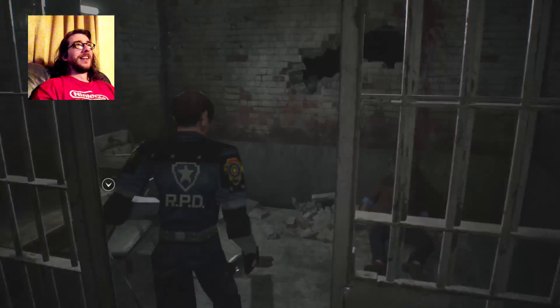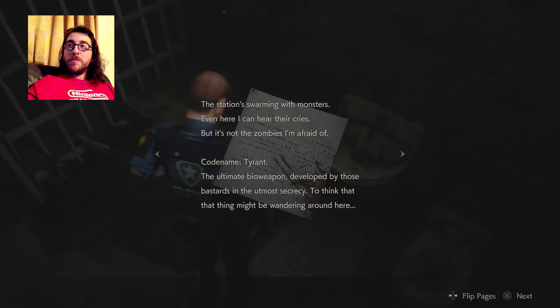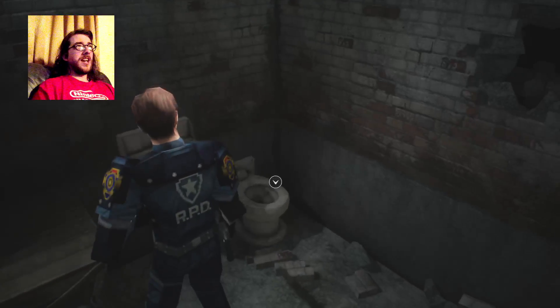Now what have we here? Ben's memo. Also I'm at a minute — let's close that just in case I get chased by Mr. X. The station's swarming with monsters; even here I can hear their cries. But it's not the zombies I'm afraid of. Code name Tyrant — the ultimate bioweapon developed by those bastards in ultimate secrecy. To think that thing might be wandering around here; chances are they've ordered it to wipe out the witnesses. That's me.